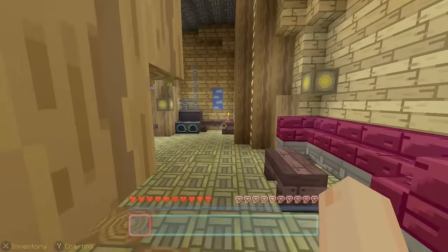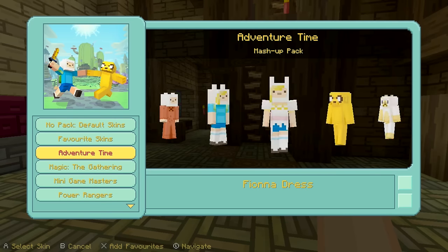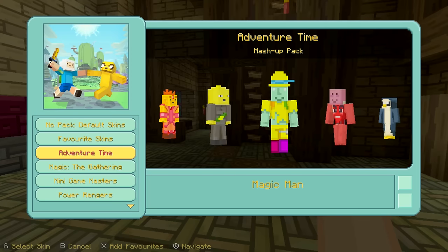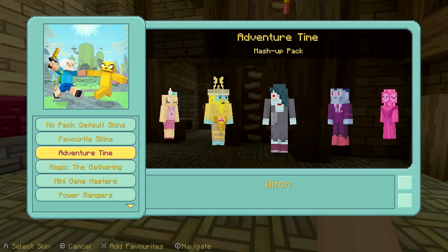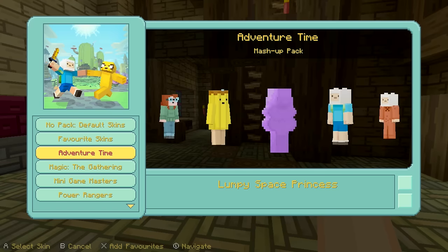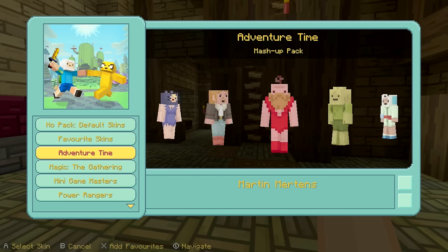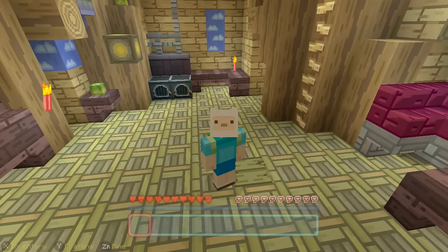It's got the standard mashup pack treatment — we've got the texture pack and a bunch of skins as well. Let me skip through some of these skins; you can see some very familiar faces if you're a fan of Adventure Time. There are some pretty amazing skins, though some are a bit weird, like the Lumpy Space Princess, which has a little arm and legs, which is a little bit odd. There are some strange-shaped characters in Adventure Time, but 4J Studios have definitely done their best to make them work for Minecraft.